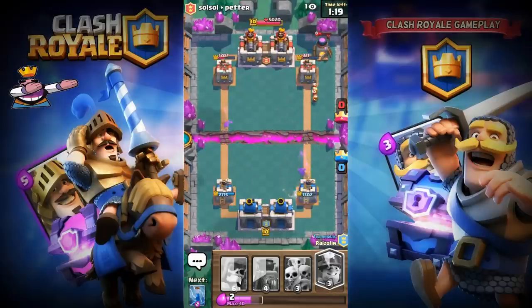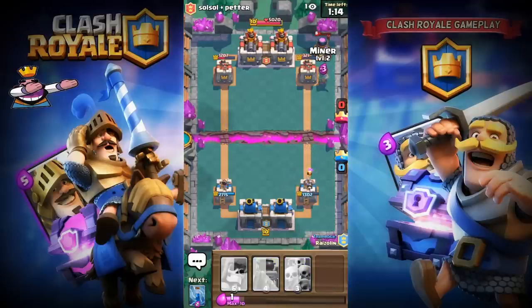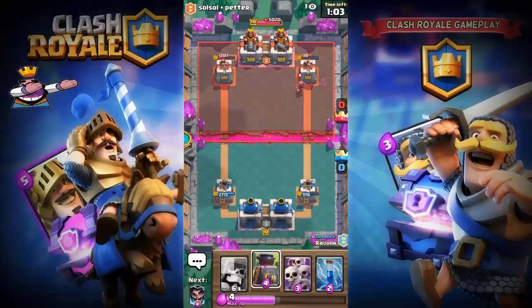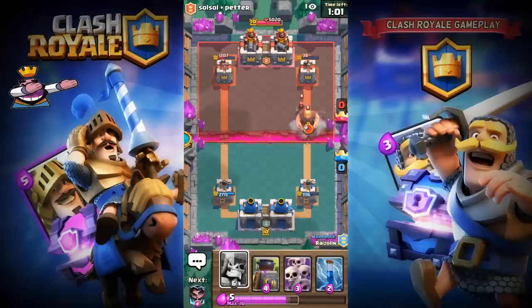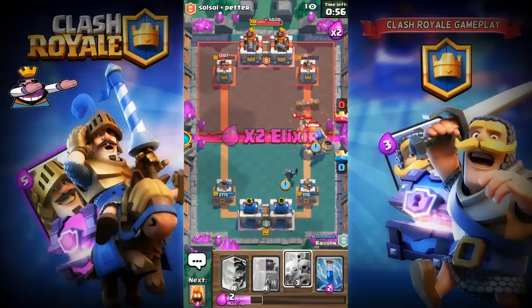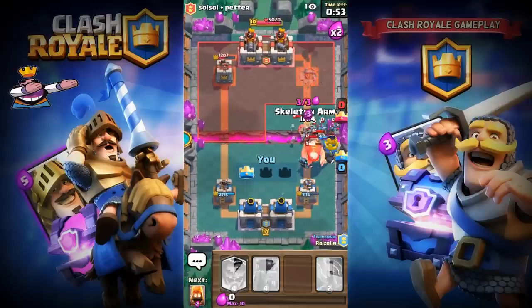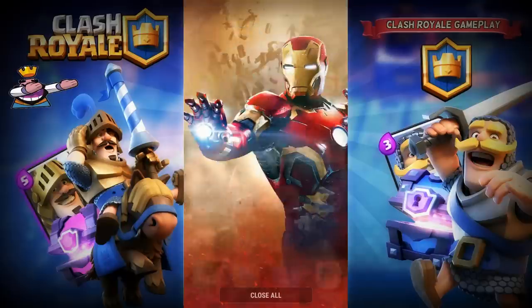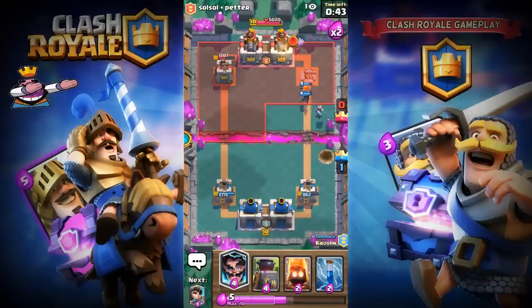He just blocked my Princess so I'm placing my Miner to take the left-hand side tower. The Miner did quite a lot of damage and we're making some progress. I'll place my Furnace in the middle for defense against their Giant. He's locking on — it's Elite Barbarians — so I'm placing my Skeleton Army in the middle to take them down, with Electro Wizard in the back.